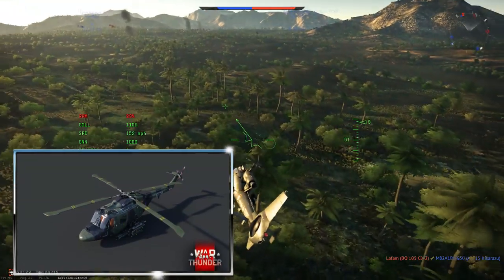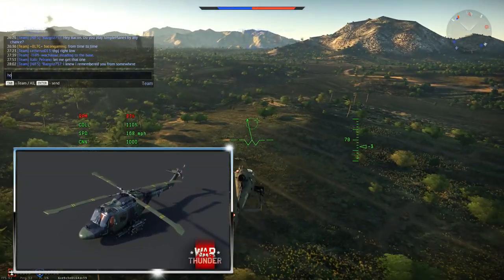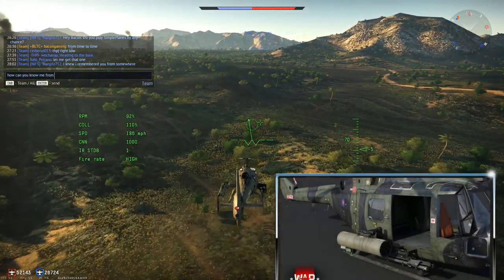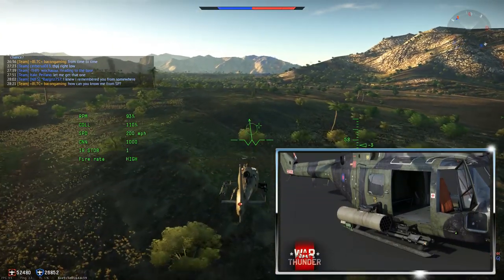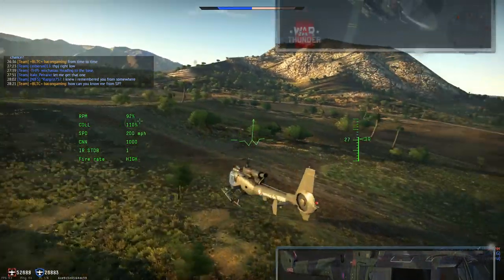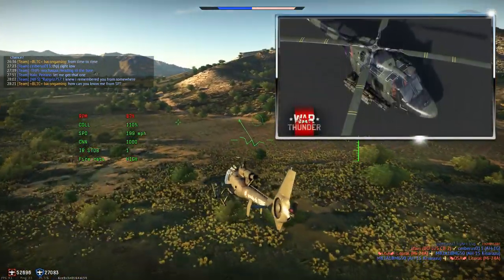One of the cons is lack of protection. As someone who's played helis a lot in both ground RB and heli EC, I would say protection does not matter. Even in an Mi-24D, supposedly the most heavily protected heli in the game, even a 7.62mm machine gun can take off the whole back of your heli if it hits the right place. Protection really isn't a big deal with helicopters.